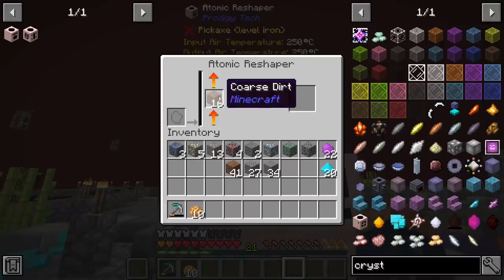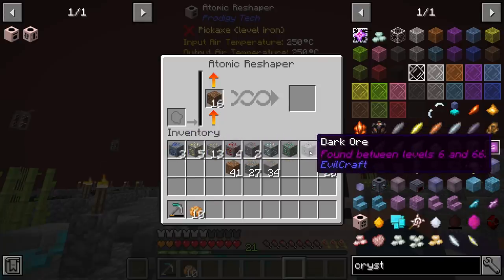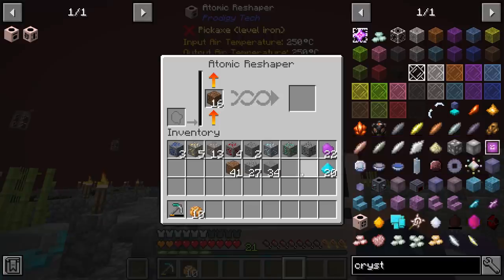Let's talk a little bit more about Prodigy Tech. I have gone through those ores like we did last episode, and I did end up getting one dark ore. You're going to see a lot of dark references in this mod because of course it's called Evil Craft. You can see it's found between level 6 and 66, which I find absolutely hilarious.